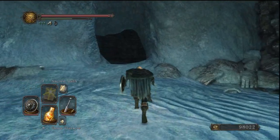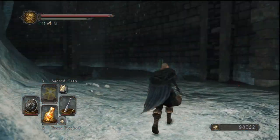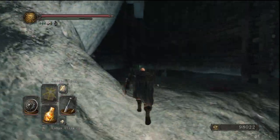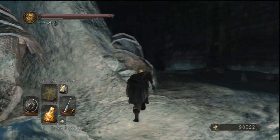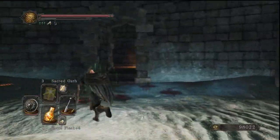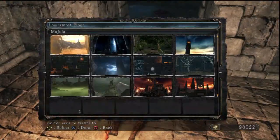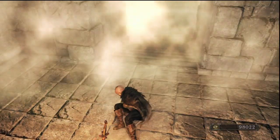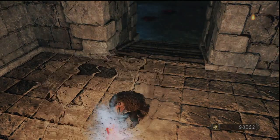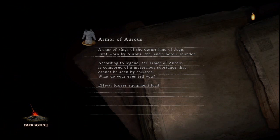I think I'm gonna head back to the bonfire. 98,000 souls - I'll go back to Majula and definitely use these, just in case I die a lot and lose them. The next order of business is I'll clear out the remaining Nadalia statues in Broom Tower. And then maybe I'll leave Sir Alonne for the next episode.